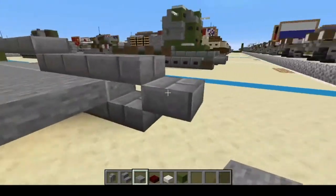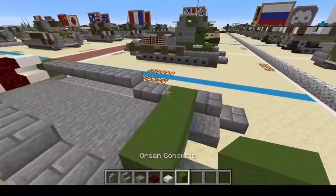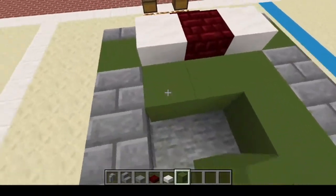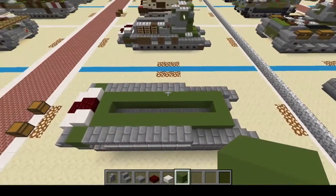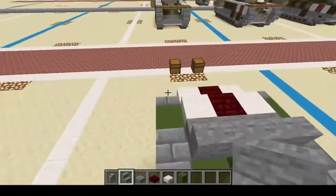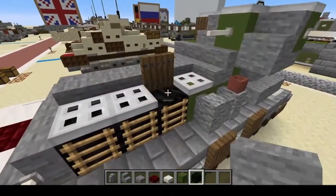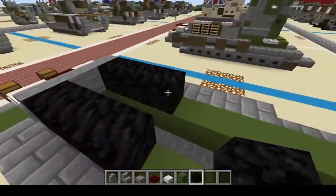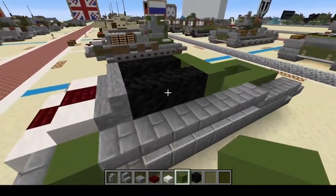And there we go. We're going to bring it to right here, and then one, two, and then one, two, three. And this is going to go all the way around, just like so. So next, we're going to put stone stairs right here. And apparently I forgot a material — we're going to need a block of coal. One, two, three, four, five, six. The engine's going to go right there. So then we do one, two, three, and cover that up.